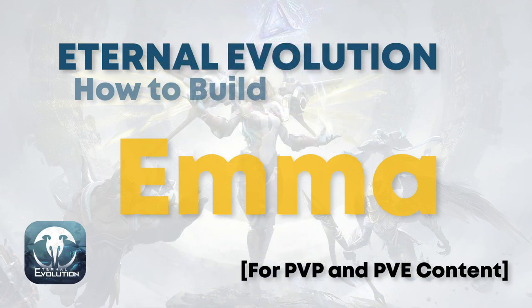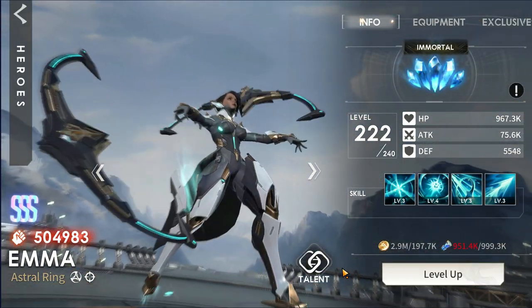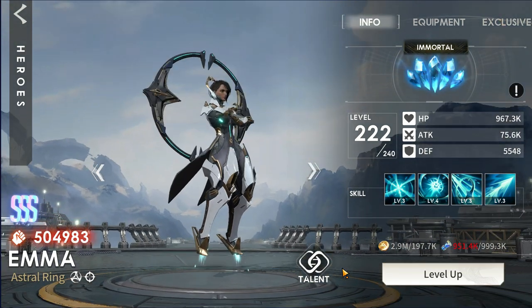Good day everyone! Today I'll teach you how to build Emma! We'll divide it into 5 parts: Ancient Altar, Censuro Marsh 15, Deessa 15, Single Arena PvP, and Galactic Arena PvP!